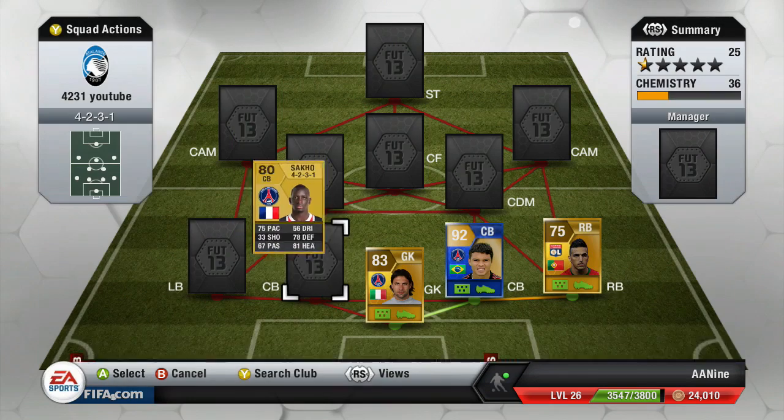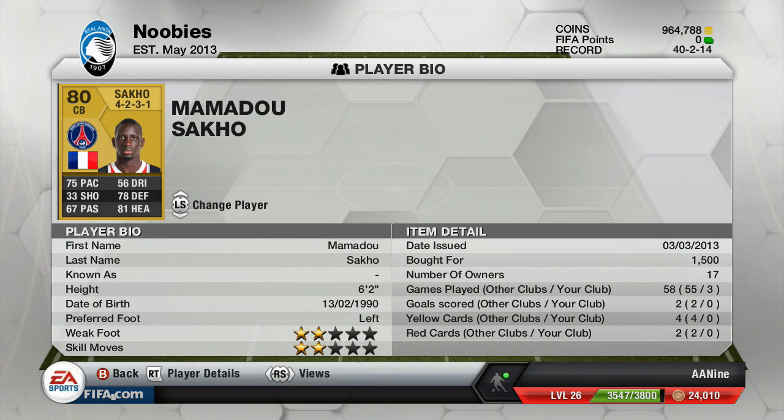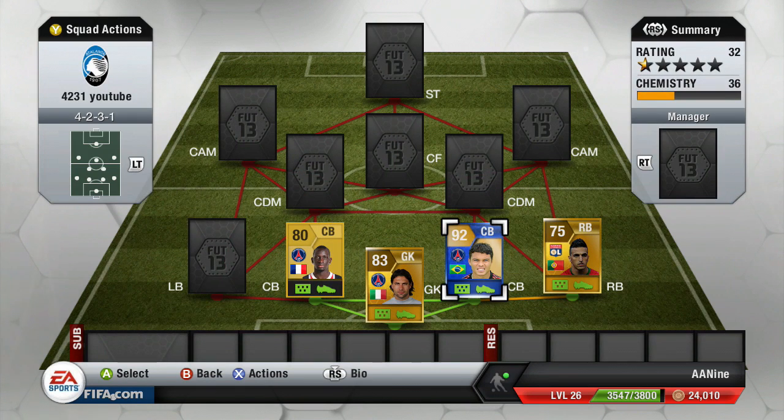On the other side, we have another player that plays for PSG — I think it's Sako, maybe. I could completely butcher that name, and if I did, I apologize. He has 75 pace, 78 defending, 71 heading. Him and Thiago Silva together is a bit unfair, to be honest.